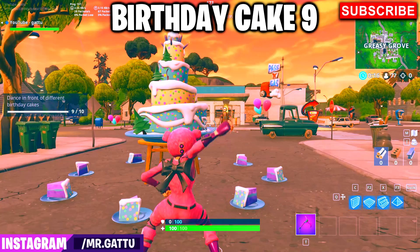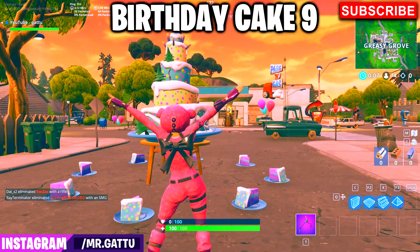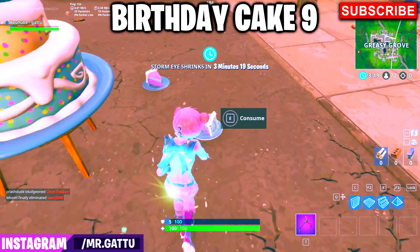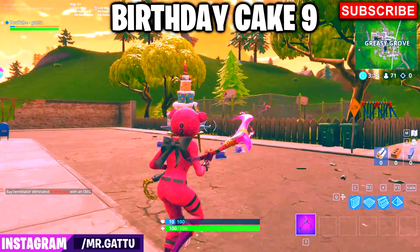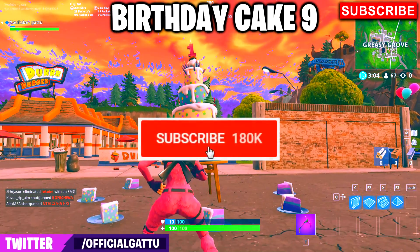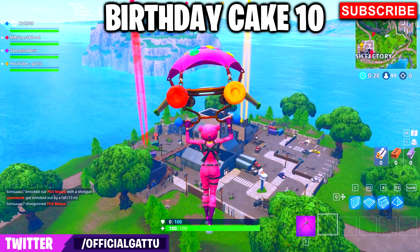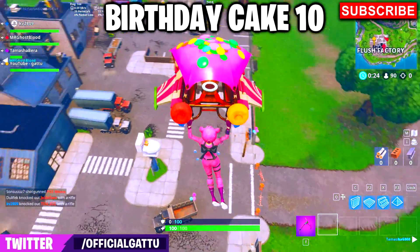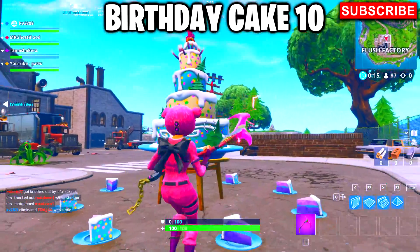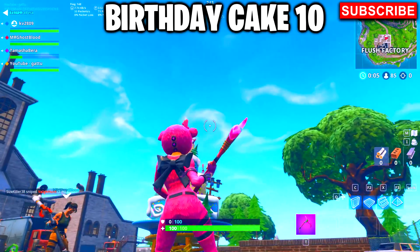Here's a recap of tips to complete the challenges quickly. If solos are too difficult, drop with friends in duos or squads and take turns dancing at each cake. Grab a weapon first, come to the spot, dance, take the shields, then get back into the game. Good rotation paths include Retail to Lonely, Lonely to Risky, then toward Lazy Links where there's another birthday cake. We've numbered all 10 cake locations in this video — follow cakes one through ten. Share this video with your squad so everyone knows the locations and you can do it together.